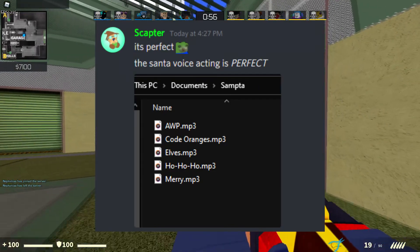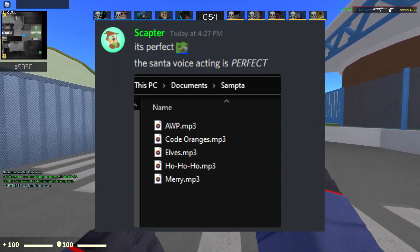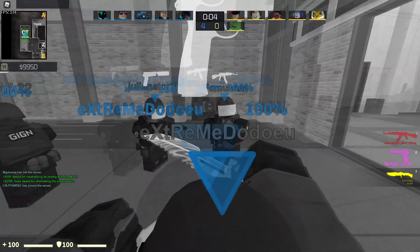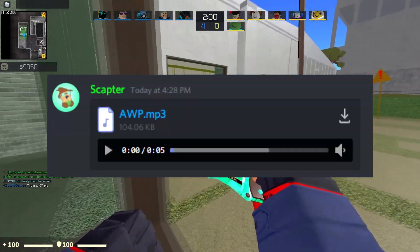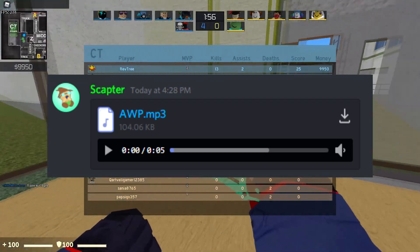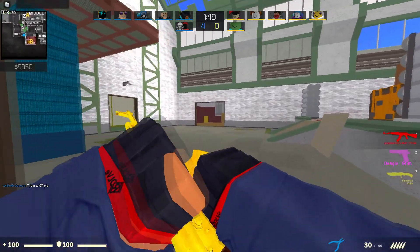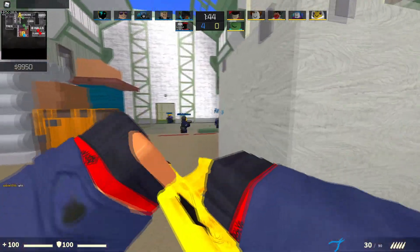Scapher posted another image showing there's going to be voice acting — you see OP Code Oranges, elves, 'ho ho ho, Merry...' I wonder what the Code Oranges sound like, and I wonder if that's only for the troll server. He also showed a snippet of an MP3 — here's a clip: 'An OP Dragon for you, and an OP Dragon for you.' Some truly immaculate voice acting by Scapher.